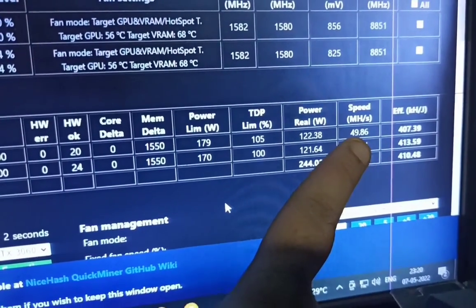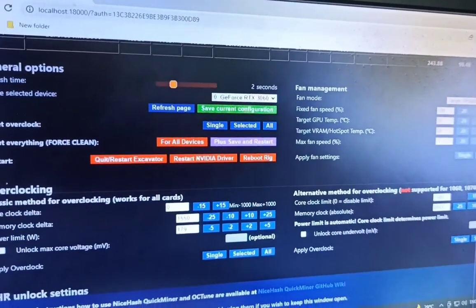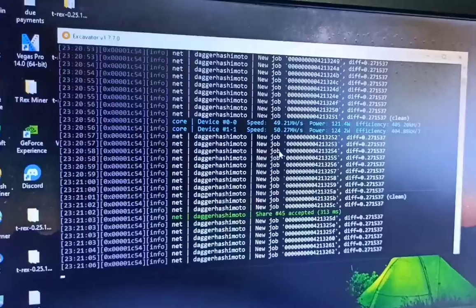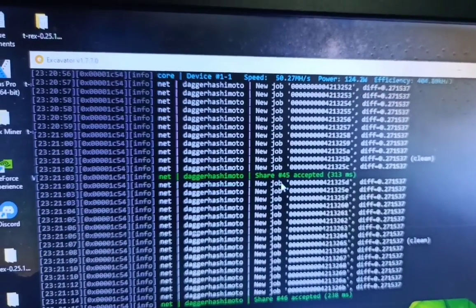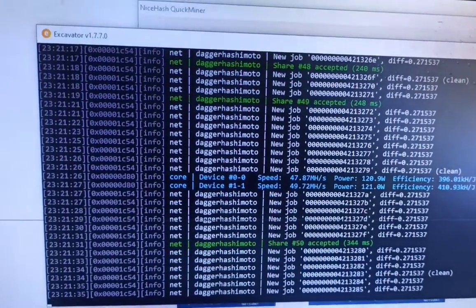The settings are taken automatically — power is 122 to 224 watts and efficiency is 400 and up. The OC Tune is applying the overclock automatically after I set the high power mode. Both cards are running at full potential, taking around 121 to 124 watts. If your PC is restarting and Quick Miner isn't running or isn't reaching stable mode, first download the RC mode of Quick Miner, not the stable version.